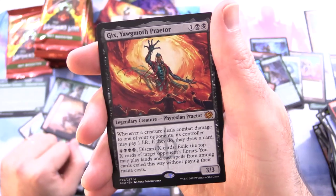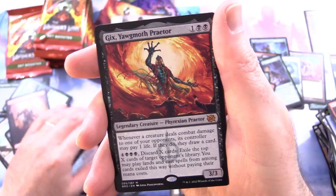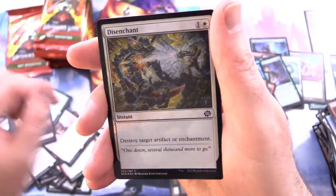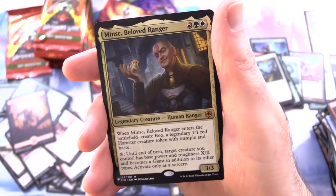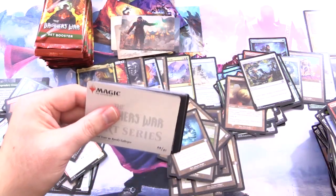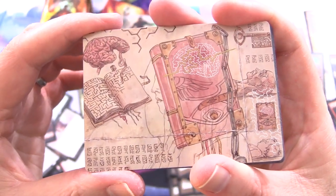Another Mythic — we're at like five now. Gix, Yorgmoth, Praetor — another Mythic! That is craziness — a double Mythic pack. And a Foil Disenchant. And Minsk, Beloved Ranger — a three Mythic pack! We'll add that to the Mythic pile. That one's from the list. So we're at seven Mythics now — holy cow. Maze Mind Tome. That's pretty much the most you'll get out of these, I think. I like the art on that one.